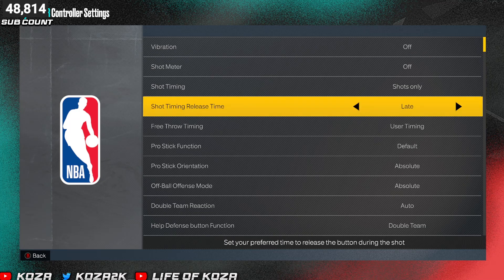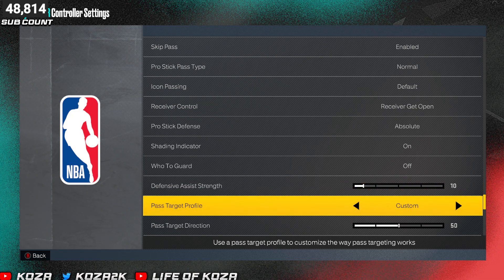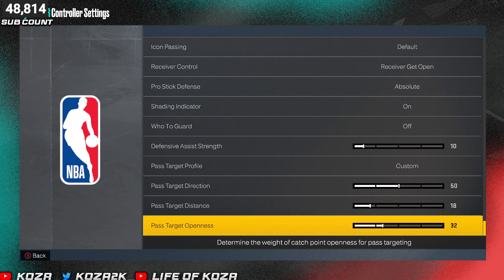I use late shot timing — not that it matters for defense, but a lot of y'all ask. I use 'Who to Guard' off. Defense assist strength bounces from 0 to 15. Sometimes I use 5, sometimes 10, sometimes 15, sometimes zero. Last year I used zero; this year I'm mostly using 10, just messing around. This is what my passing settings look like — openness already kicked up to 32.